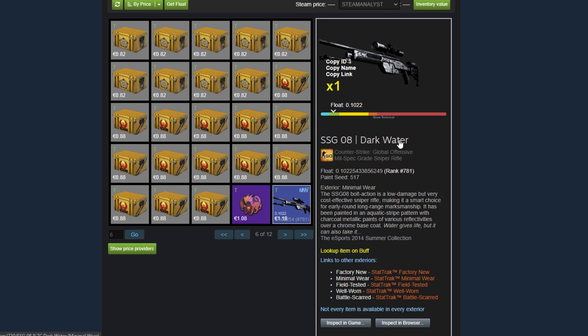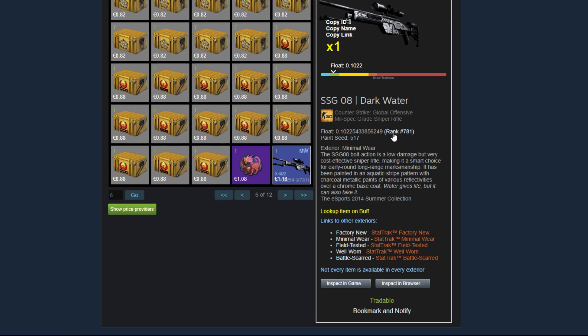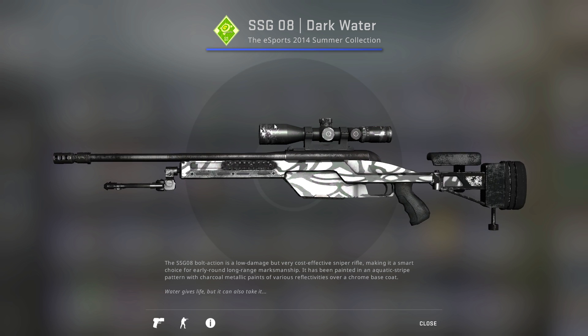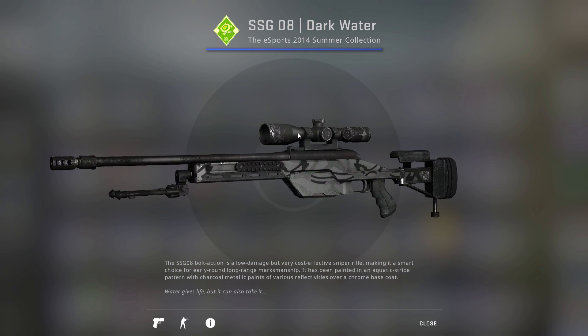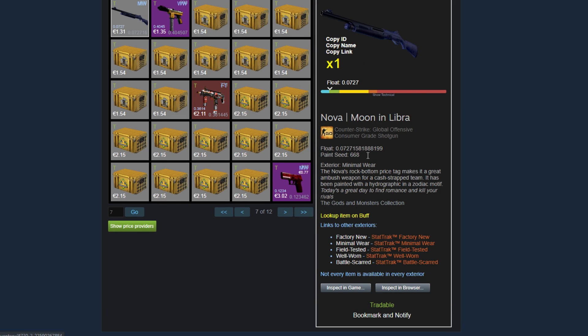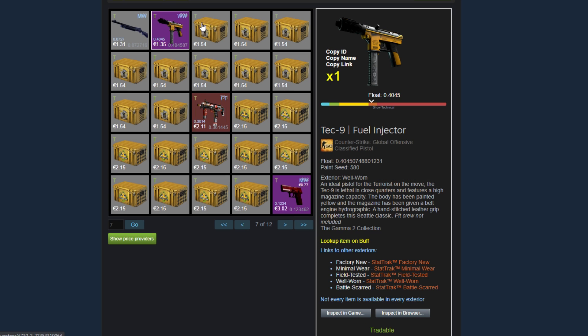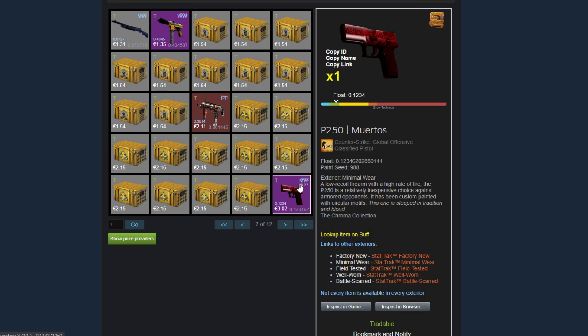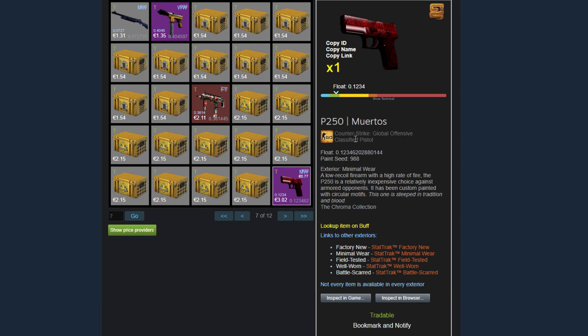The first one is this SSG-08 Darkwater, rank 781 lowest float. These are 0.1 capped — I like the pattern, but these Darkwaters always look so scratched up and ugly because of it. He has a low float Nova Moon and Libra. Then a Tech-9 Fuel Injector well worn. Some Glove Cases. MP7 Bloodsport 0.361 float field tested. Some Breakout Weapon Cases. A P250 Muertos Minimal Wear 1234 float — that's kind of fun — with a Stone Scales Foil. Then he's got a field tested SSG-08 Deaths Head.